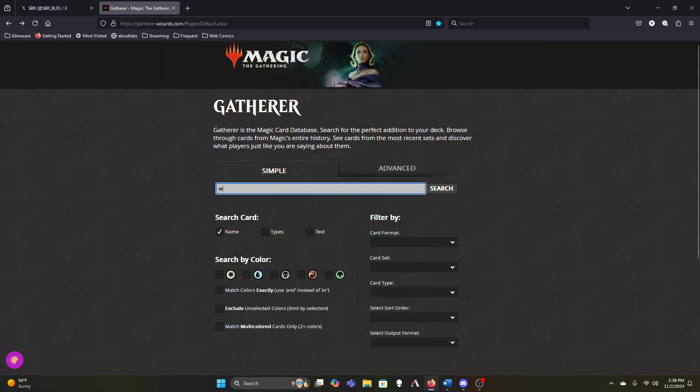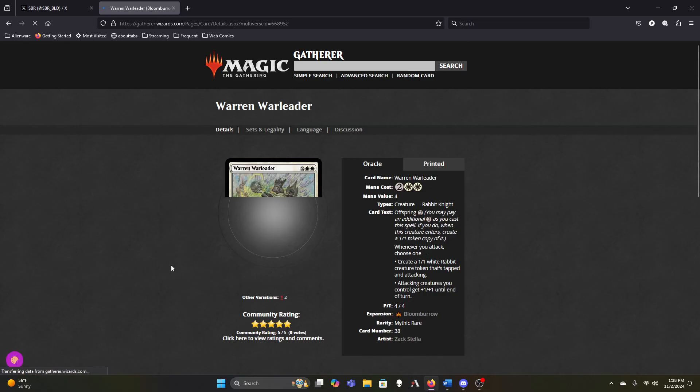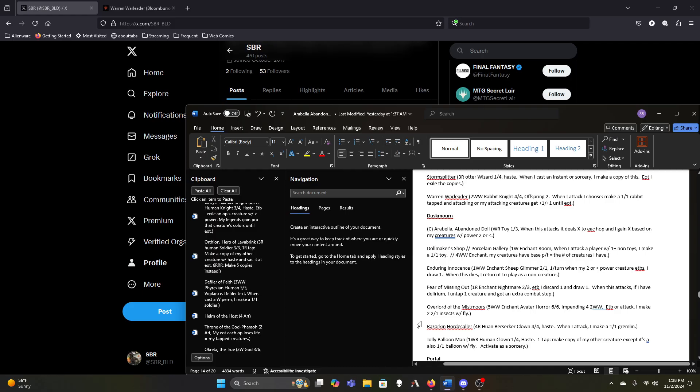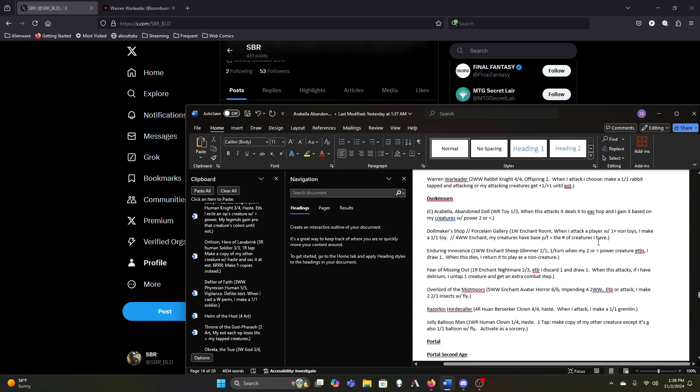Let me quadruple-check that. Yeah — when I attack I choose one. Unfortunately that means it can only make two one-ones, but it can also give our attacking creatures plus-one-plus-one and we can stack the triggers so our commander resolves first, then we get the bonus so it doesn't grow things out of range. But I can see cutting the War and War Leader because it's a bit expensive for what it's doing. Arabella we're obviously keeping. The Dollmaker's Shop — the only downside is there will be times when only Arabella can comfortably attack, at which point we're not making the one-one token.